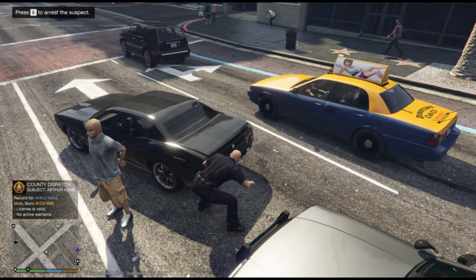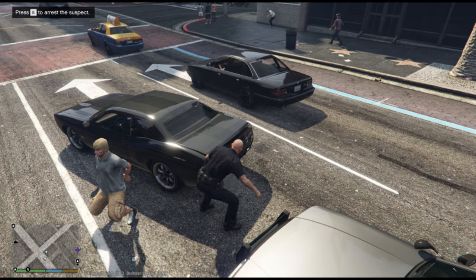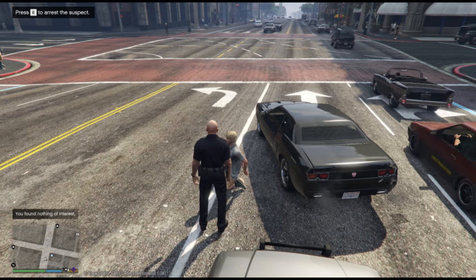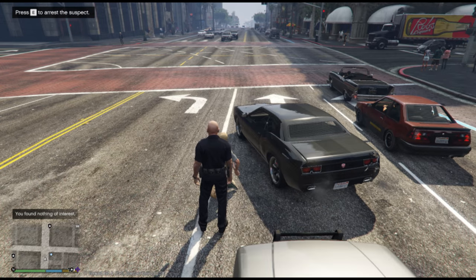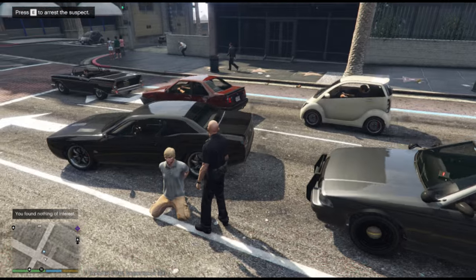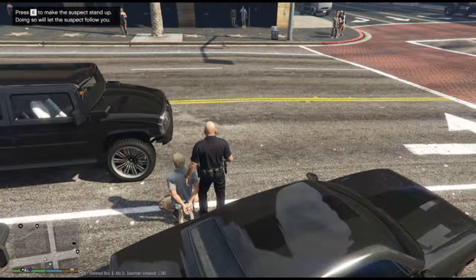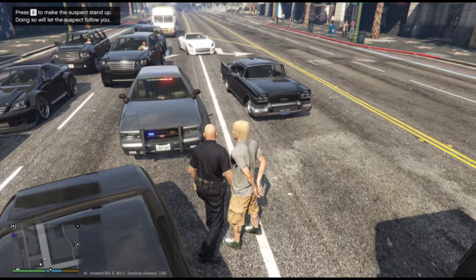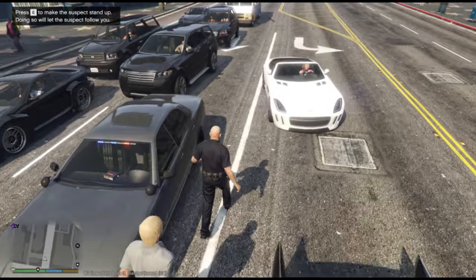We're going to go ahead and search him. Arthur had nothing on him, so let's get him picked up. Let's put him in the back of the cruiser while we search the car and get a tow truck here for this vehicle.